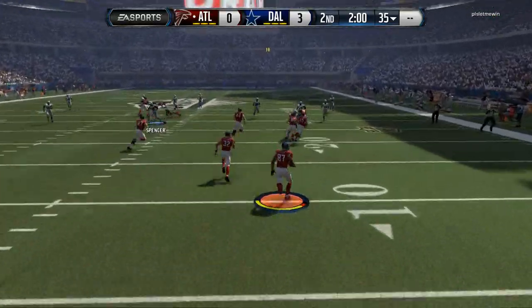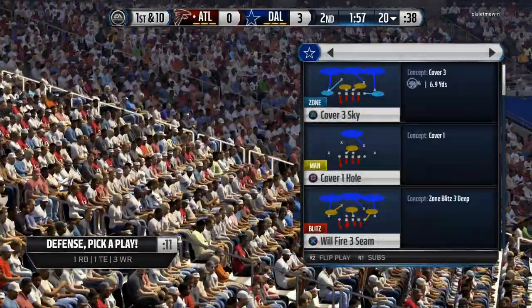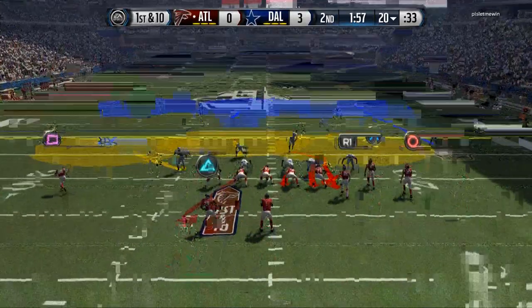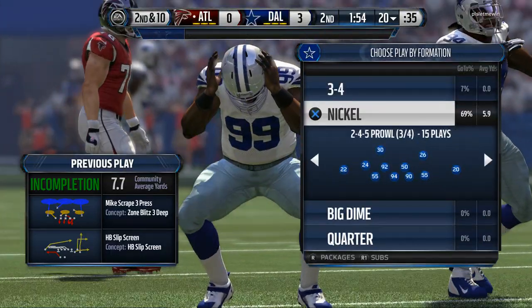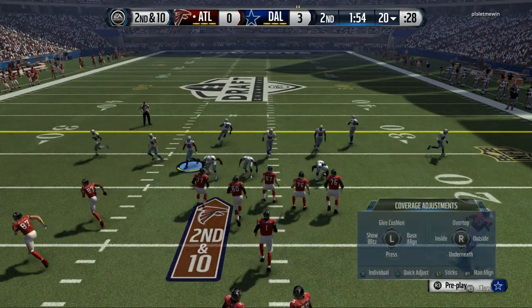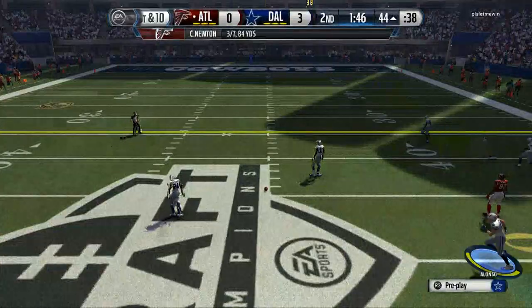Going into two-minute drill we'll probably see more lob pass streaks. We'll try to take advantage of our two-man under defense. I want to show a little package — the 3-4 even. We split on the right — I should have got a pick, Mac Marshall was right in the area. Getting back in our 2-4-5 A-gap. Going Cover 2, and for some reason Landry did not go after the ball — not much I can do on that one.